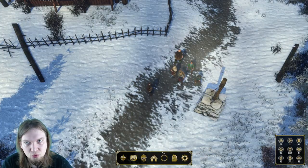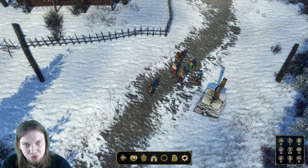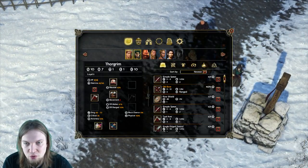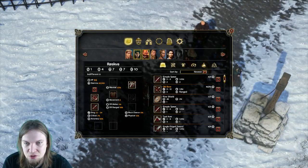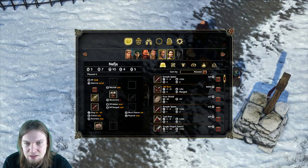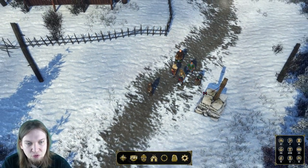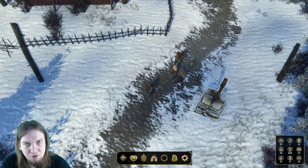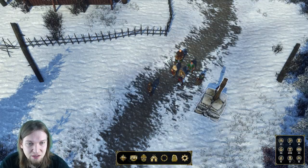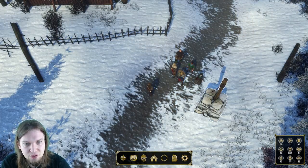Now we're ready to either go grave robbing or move to Rebe. In light of this being insane difficulty, I'm actually going to go to Rebe first — contrary to what I said at the end of last episode — because we aren't too great in terms of equipment yet. I know from the last series that I can buy armor, a spear, and other gear from a guy in the harbor in Rebe who's selling his now-dead wife's things; she was a shield maiden.